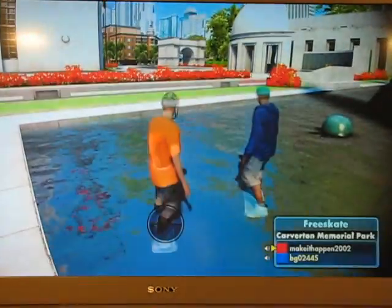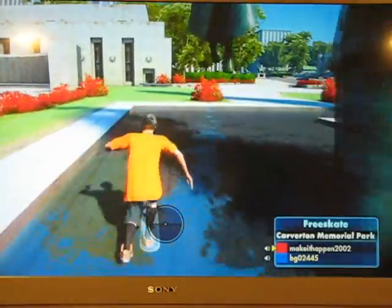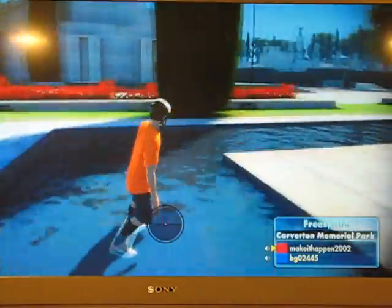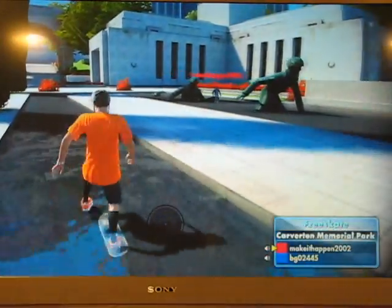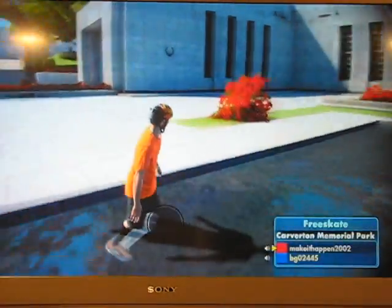As you can see, boom, we are skating around in water. This is the water glitch part. This is also a glitch that you can use to place a marker anywhere in the game. You just got to spawn someone that's not in the air or in the same spot, like a similar area that you are.